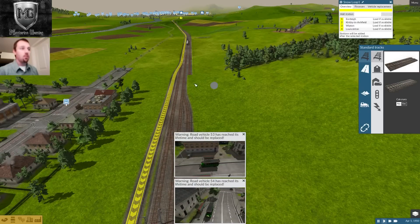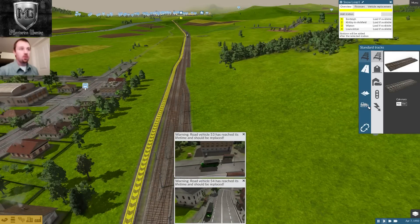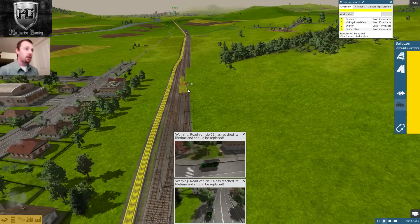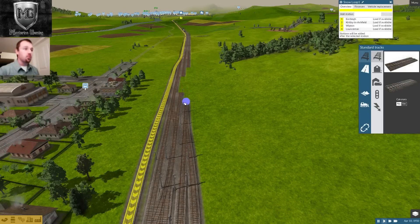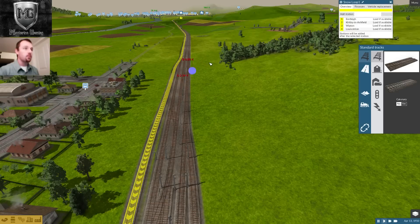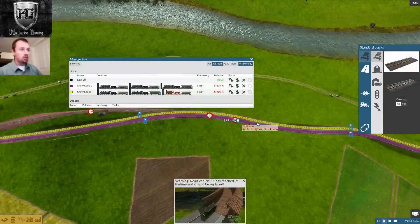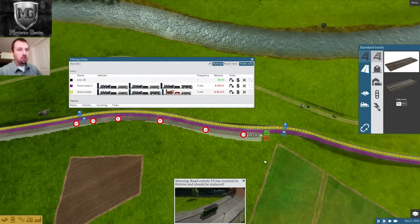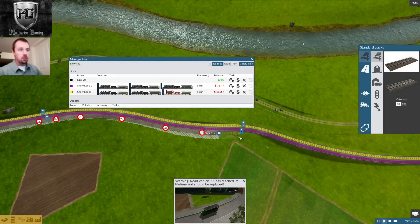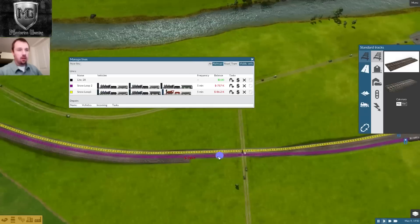The reason why I'm building another line is because I want to make the passenger line high speed, and I don't want to interrupt the loop. Can't interrupt the loop. This is looking mucho better. Just keep the new track close to the other track and it'll follow. Keep going down the track, just pick it up and go again. Then we'll call that good.